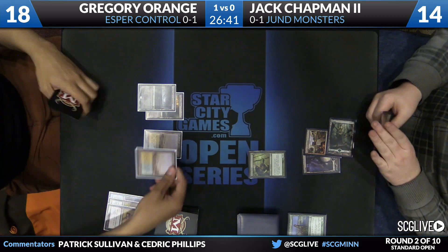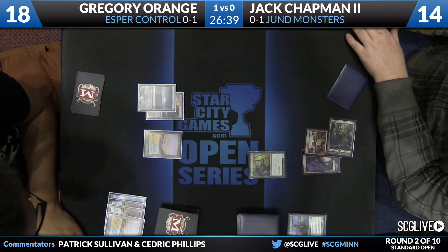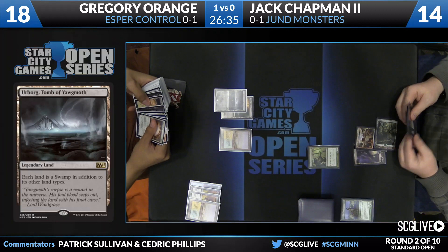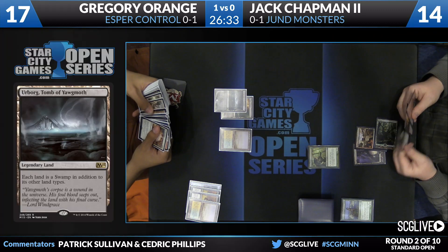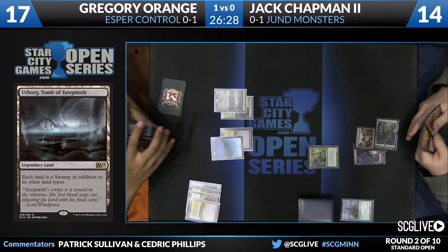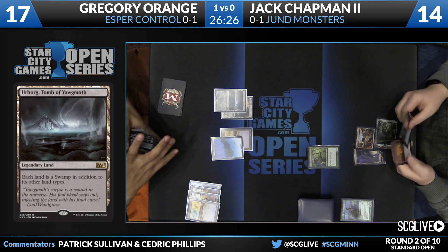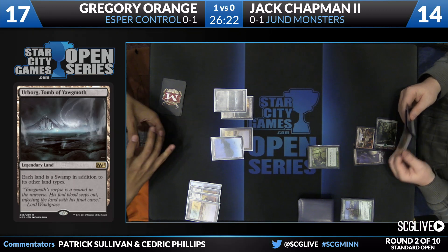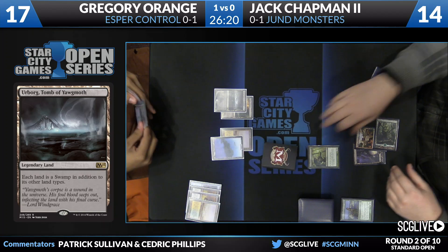Chapman will draw and play his Elvish Mystic before passing the turn back. Orange is going to sacrifice his Flooded Strand, go down a little bit lower, and see what land he wants to search up. Looks like he's going past Plains, so Island is on the way. It might be time to dig. I'm looking at four in the graveyard and four mana — it's not hard for this deck to dig through time.